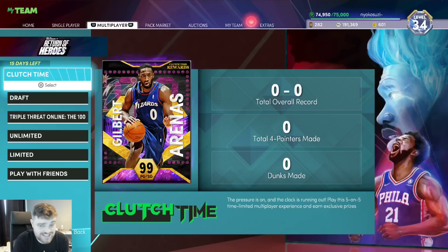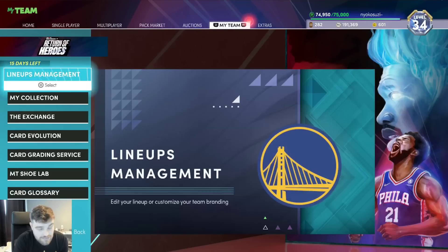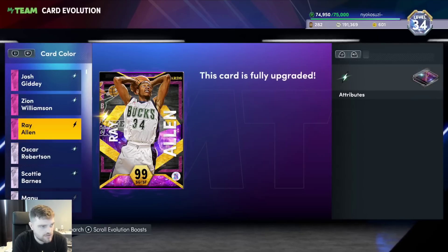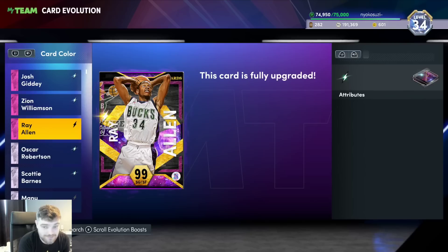What is going on guys, DBG here — huge shout out to Jenna for letting me use this account. Today we're going to be doing a gameplay with what is one of the best cards in the game right now: Evo Ray Allen, as 2K updated Ray Allen and made him absolutely incredible.